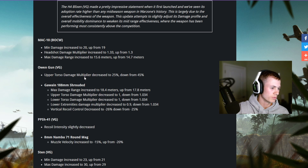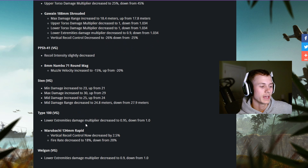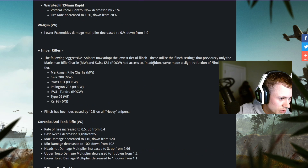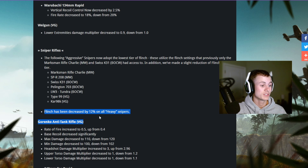The Owen Gun upper torso multiplier damage increased to 1.25 from 1.45 — the Owen Gun might be outstanding. Max damage increased from 21 to 23, and from 29 to 30, and from 24 to 25. Mid damage range decreased from 27 to around 25 — a little more damage but slightly decreased range, making it more of a close-range weapon. Also, flinch has been decreased by 12% on all heavy snipers.